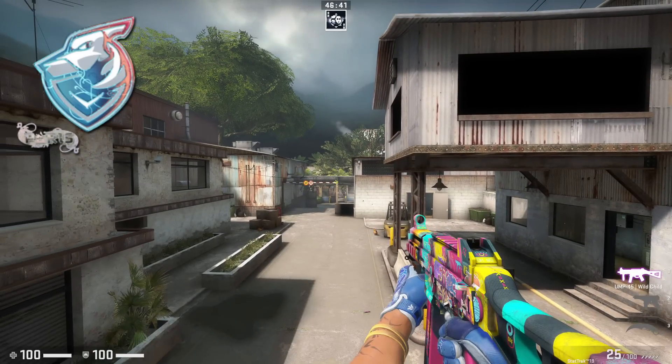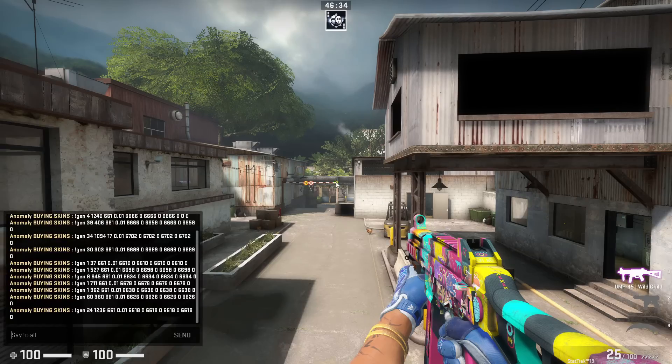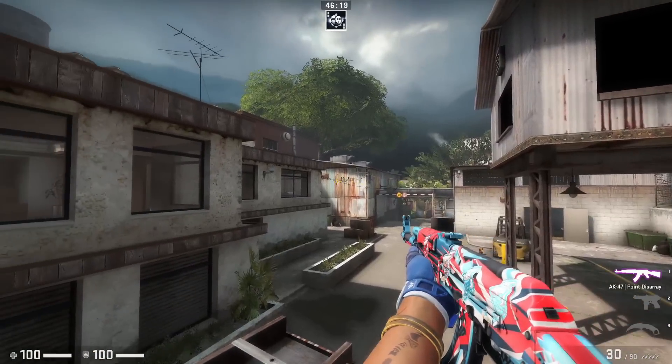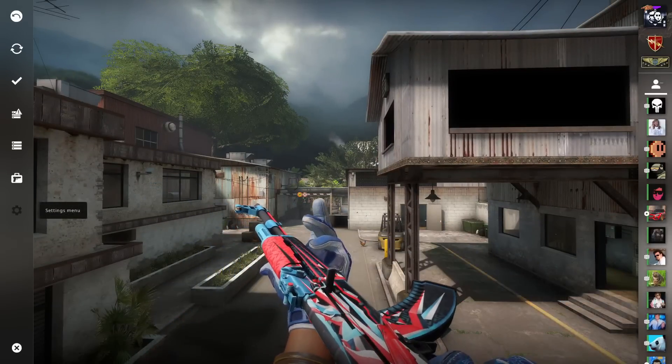Next one, Greyhound AK. Oh my god, Greyhound stickers are so nice — light cyan blue. That Pink Point Disarray isn't even a skin that I really like, but there's no denying this fits perfectly. Blue, red, and black. That's sick. I don't think it's the best one we've seen, but it is very sick.